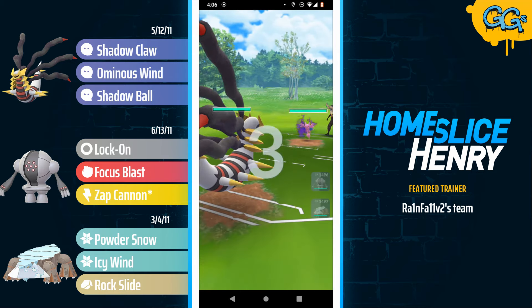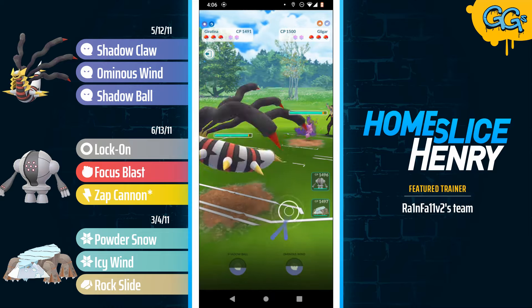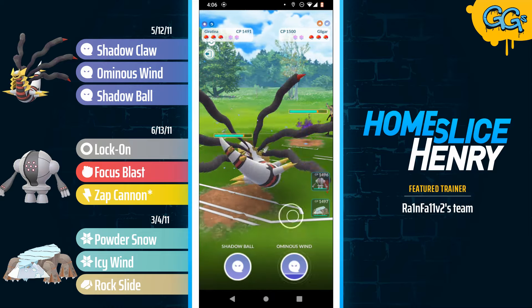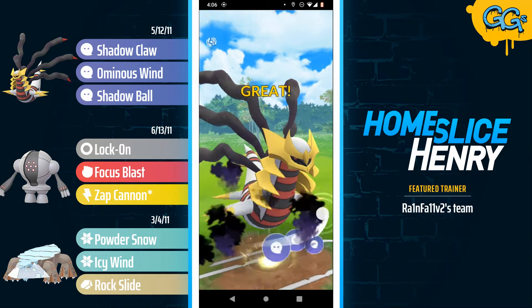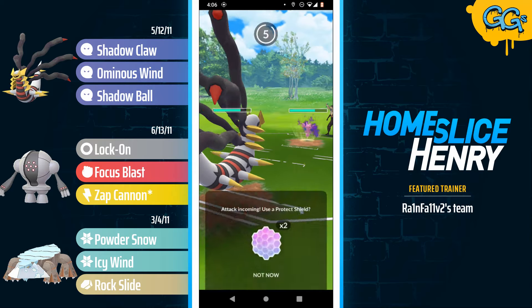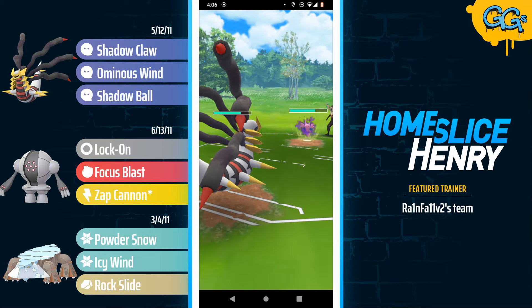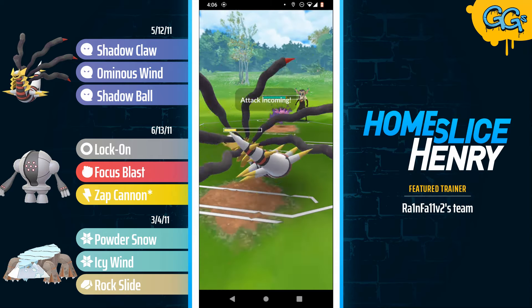Hopping into the first match, leading Giratina Origin into Shadow Gligar. Considering there's a Registeel in the back, it's definitely not bad to catch the Gligar on the lead, as hopefully that will free up the Registeel to do well in the back. Giratina staying in this matchup, baiting with the Ominous Wind and grabbing a shield from the opponent. The opponent built up past the dig, and we see the no shield from the Giratina — it's going to be the Aerial Ace bait.